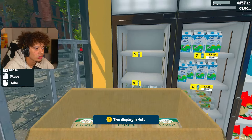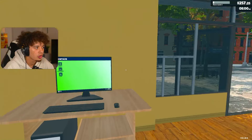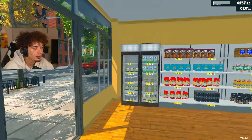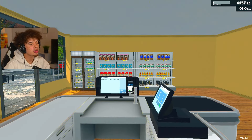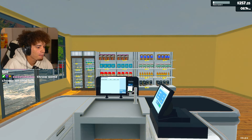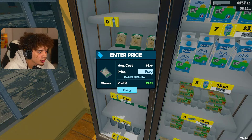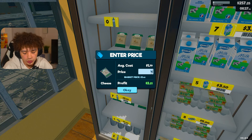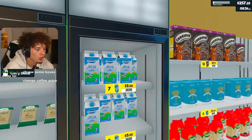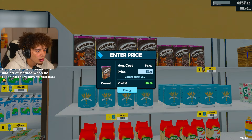Throw some cheese down there, throw some cheese up here. I think we're good for today. We're starting the day with $257 by the way. While we're waiting, we should check the prices just to be sure. Cheese is going to go up - $4.25 for some cheese. Water's fine. Milk is cool. Cereal, honestly - $8.99. Bread is good. Sugar's good. I think everything's good in here.